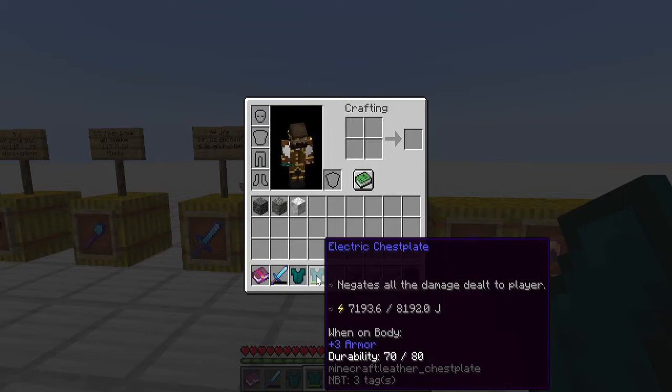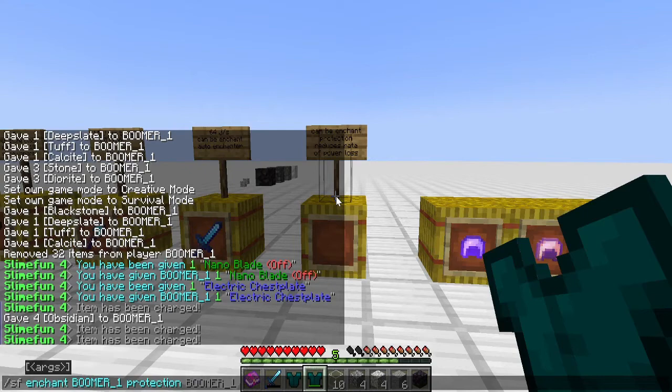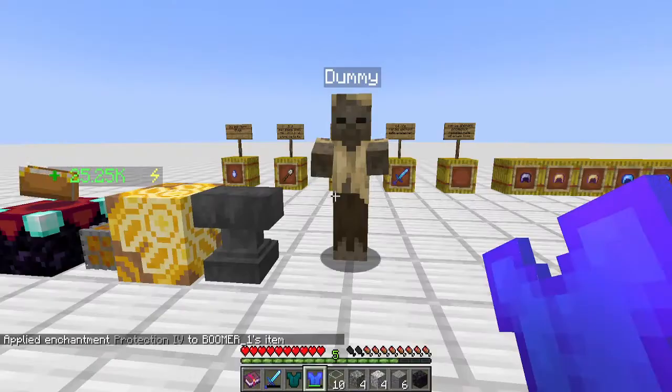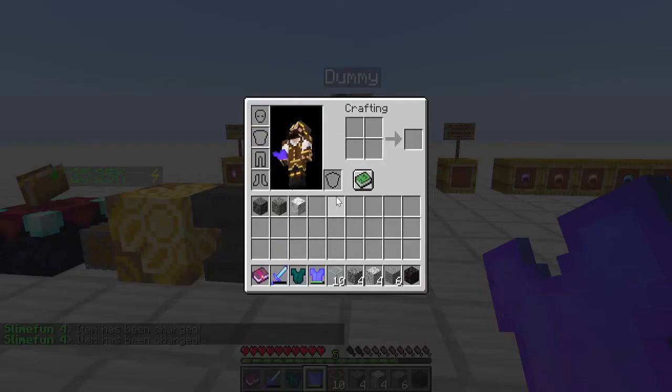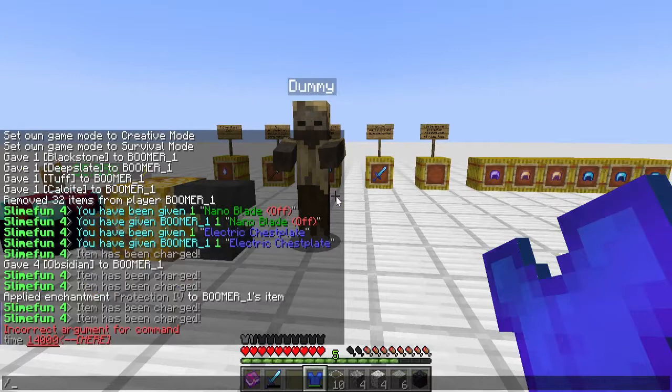Let's look at the Electric Chestplate. We can confirm you can enchant it, and Protection will yield a lower rate of power loss. For time saving, we're going to enchant this one with Protection IV using Slime Fun. We need to charge both chestplates, then we'll make it night and summon in a skeleton to test the damage.